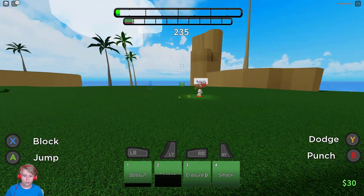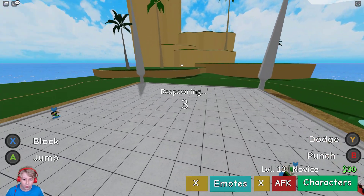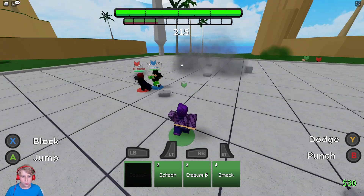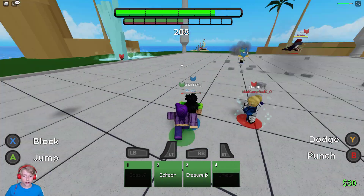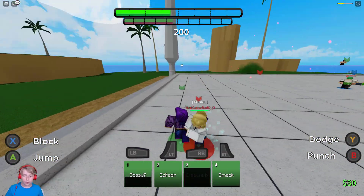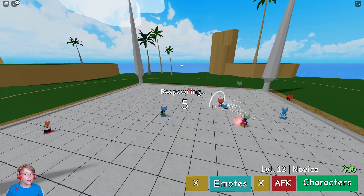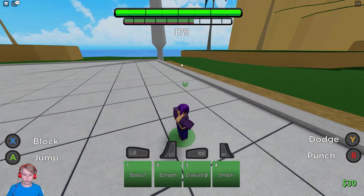Let's use Bosu and see what it does. It looks like the calling gives him his awakening - that's pretty good! Smack is so good. It's RB the whole time - I was clicking LB. When they hit us it actually does damage - that's what Epitaph does. So Epitaph is like when people are attacking you, they take damage - that's what it does.